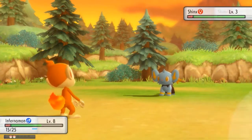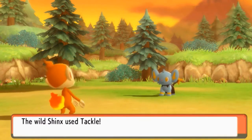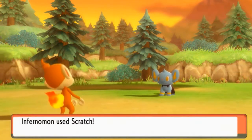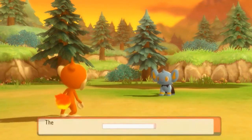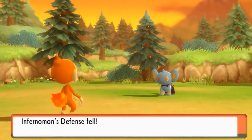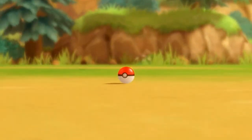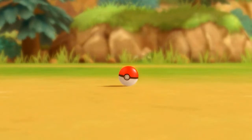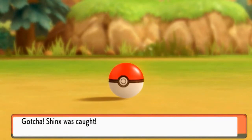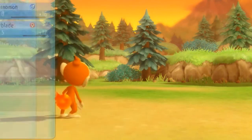They actually improved Shinx a little bit. Normally you wouldn't get an electric attack until much later, but in this game you can get it as early as level five. Here we go — Scratch attack lands and Shinx uses Leer. We're not looking great in this battle, so let's throw a Pokeball. Come on — he's in the ball! Throwing out that peace sign — we caught another Pokemon!